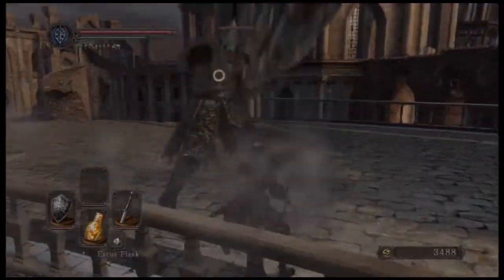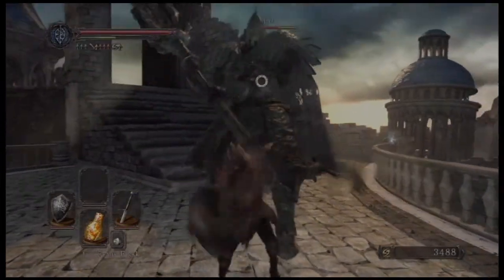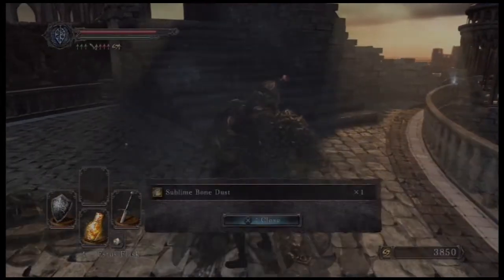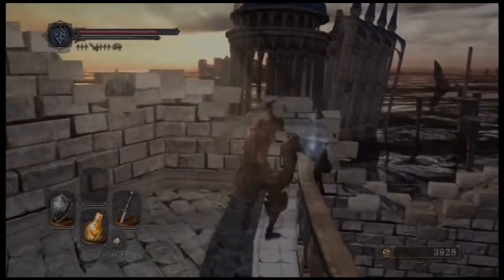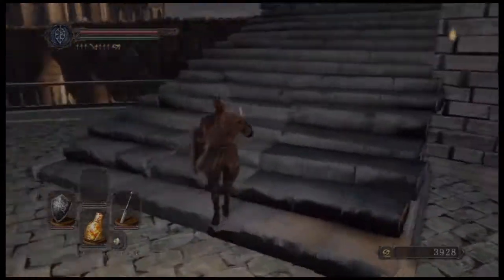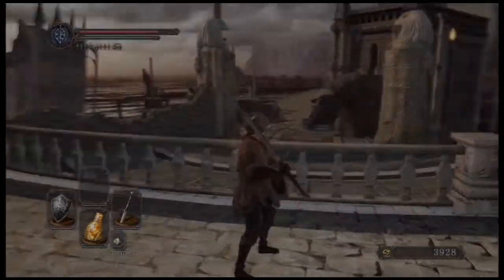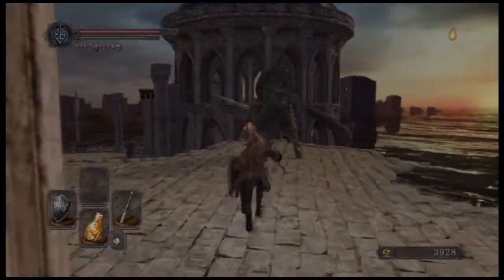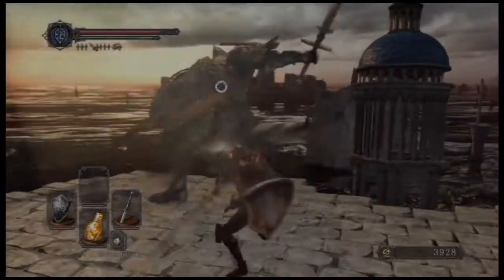So this guy is the most important guy to kill in this area, because he does drop a very important item which is Sublime Bone Dust. What that bone dust does is it powers up your Estus — it will make it plus one, plus two, plus three and so on. It will make it heal more than a normal Estus Flask would.